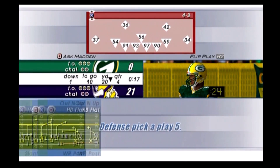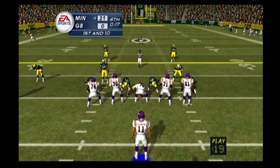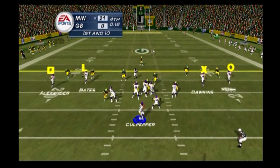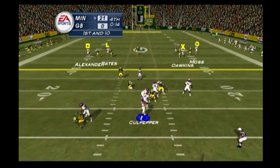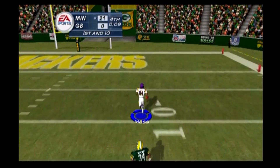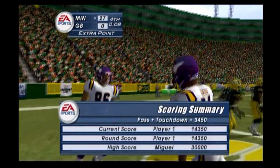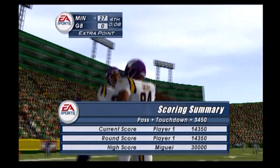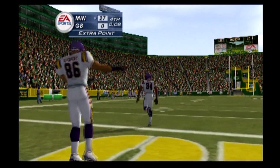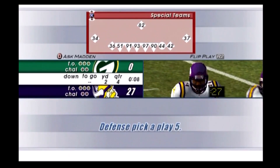Keep the defense guessing — don't forget to use misdirection and play action to keep them off balance. Three — make that four wide receivers. Drops back, looking downfield, tosses it right, it's complete — the 20, the 10, touchdown! He delivered that ball where only his receiver could make the catch. Moss pulls in another pass for the touchdown, his third.